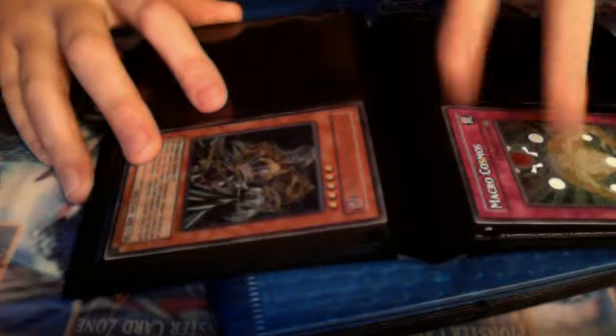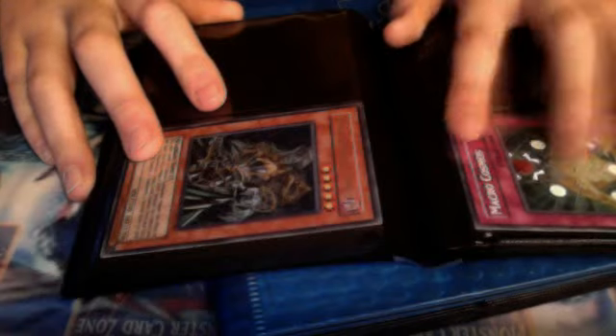Common Divine Math, Super Secret Dark General Feed, Microcosmos Common, Common Trap Dust Chute, Allure of Darkness, Common Puppet Plant.